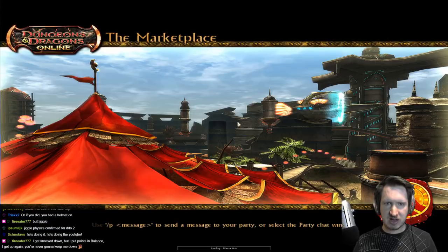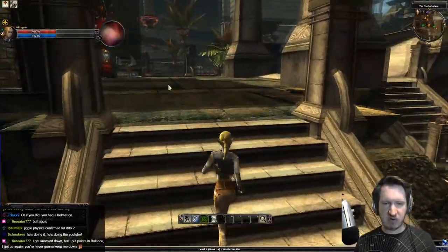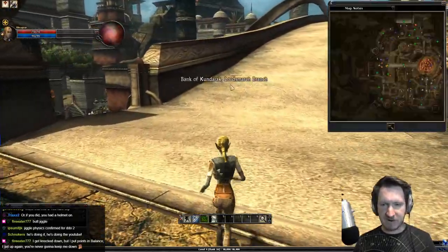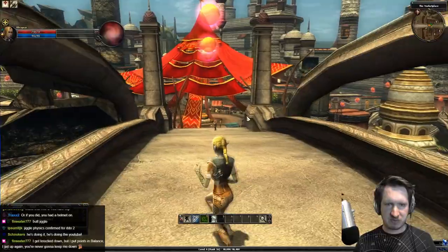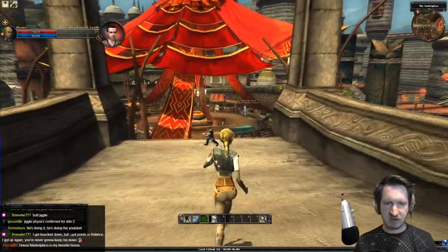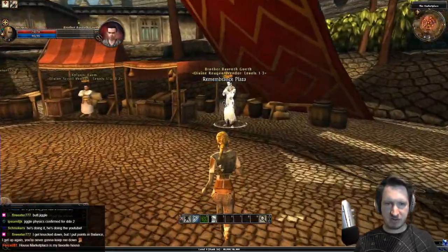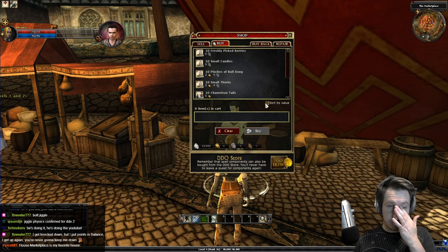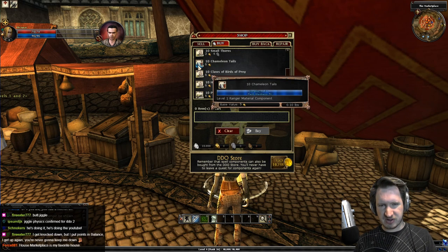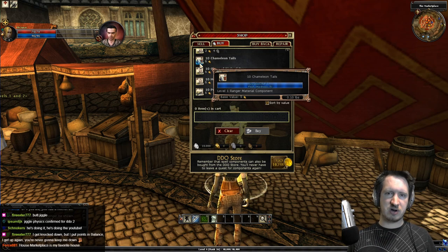To find spell components, head to any general vendor. I'm in House Marketplace, so I'll go to the market tent where you can find the Divine Reagent vendor — Brother Baroth. Talk to him, select 'I'd like to trade,' and sort by value to see spell components. You'll see Chameleon Tails here, which are level 1 spell components. Higher level components can be purchased in House Jorasco or House Phiarlan.